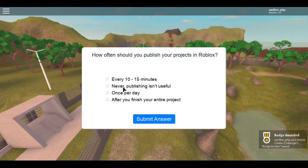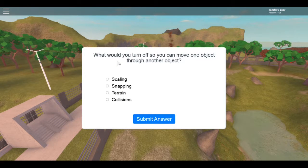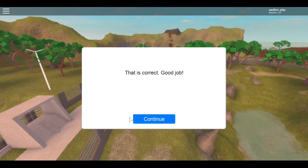How often should you publish your projects? Every 10 minutes. When you turn off collisions, you can move one of your objects through another object. If a part falls down when you play your game, what feature can you turn on so it stays in the air? Anchor — always Anchor. We got the first item!